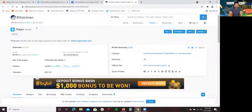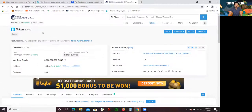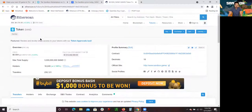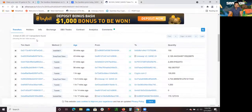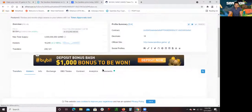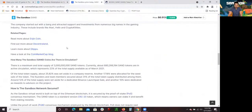Now let me show you the Etherscan. This is where you can check what tokens or contracts are available on the Ethereum blockchain. Here is the contract address, and this is the price — 50 cents. There are 3 billion SAND tokens max available. The circulating supply is a lot less than that because some is held by the owners and creators. You can see that 41% of the ownership is held by one address, which most likely is the creator — Arthur Madrid or Sebastian Borghett.